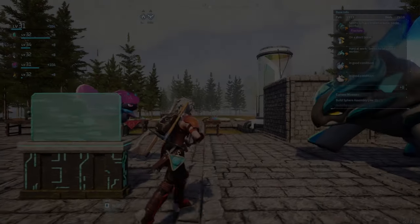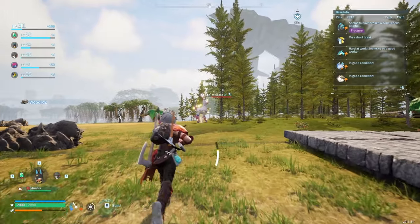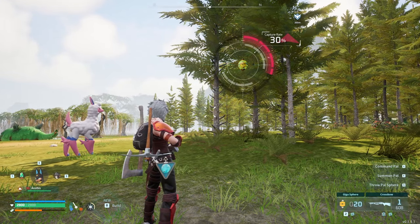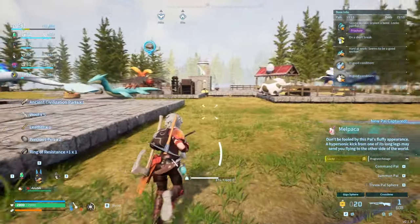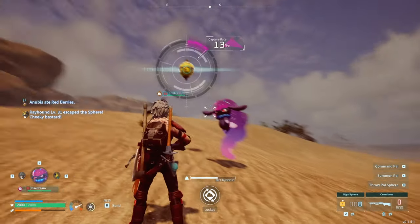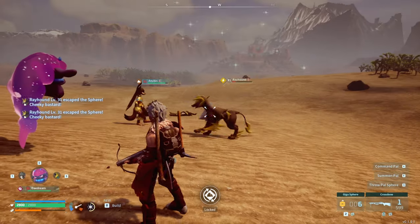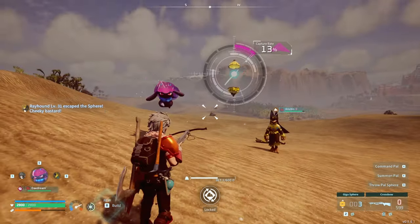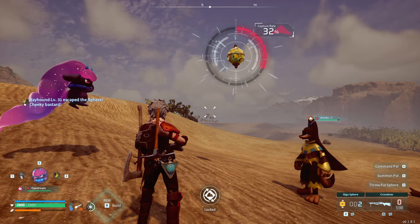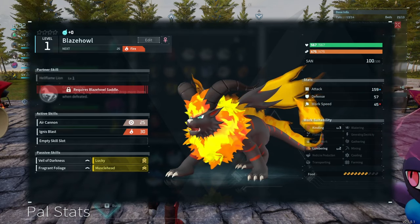After the tower I heard the lucky pal sound — it's a llama! I threw a Hyper Sphere and after a tense catch attempt — 29%, 30% — we got ourselves a Lucky Malpaca. Once I got back to base I was able to make our first production line and breed up some Blade Wings. I got lucky with Musclehead on one — this guy was strong as crazy. With all the materials gathered I made a large storage unit to store so many items.